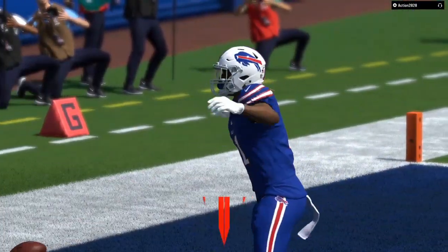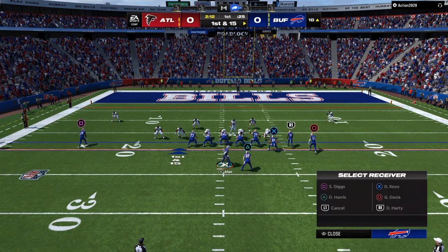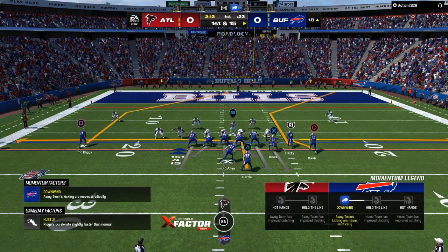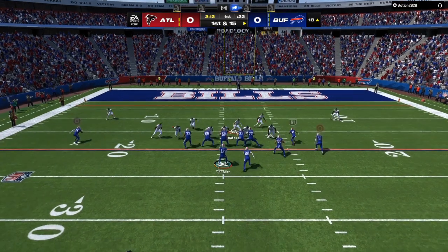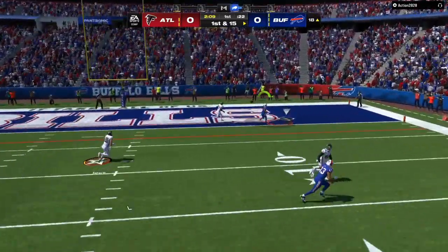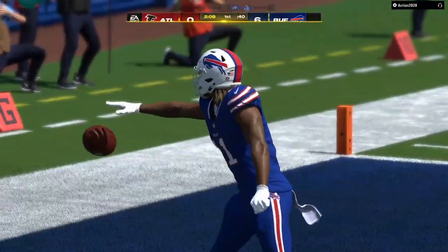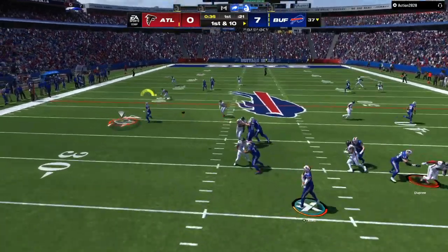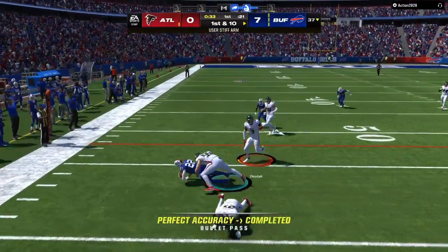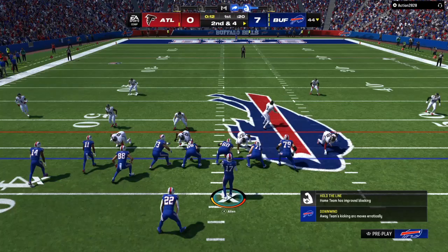As you can see, we get that one-on-one man coverage matchup. You hit the flats — running back, tight end — they're going to eventually go into man coverage and put hard flats on the field. I've got the man beaters: a whip route on circle, a corner route on R1, an inside post on square, and my running back releasing to draw the user's attention. Once the user is watching that running back, boom — we pick up five, six, seven yards a pop.